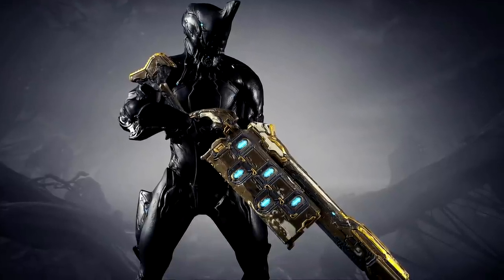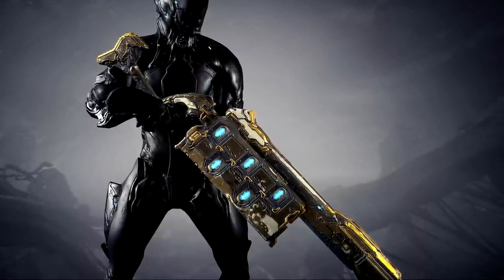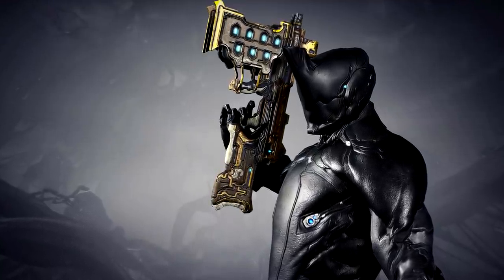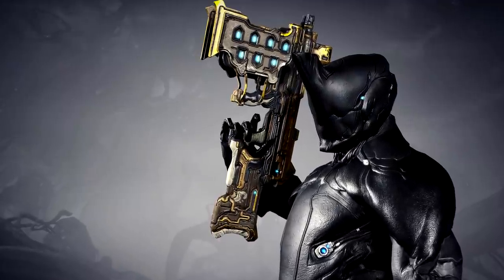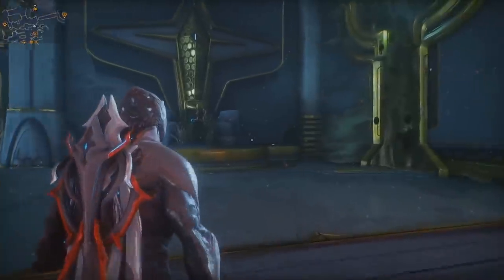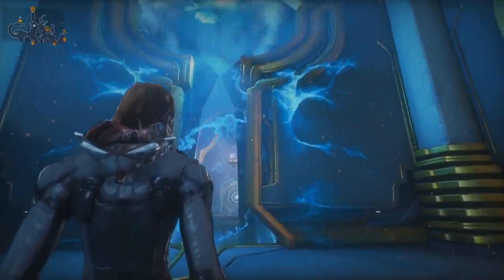Then we have this big chunky-looking Trumna rifle — look at the size of it. Apparently it saps your enemies' essence. Same with the Sepulcrum pistol, which fills its chambers with your enemies' vital essence — meaning it sucks in their essence and uses it as ammunition. So these weapons are going to be very interesting to see exactly how they work.